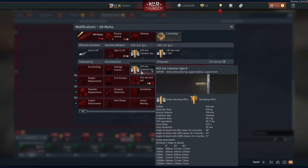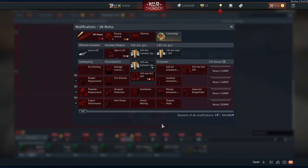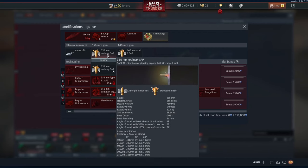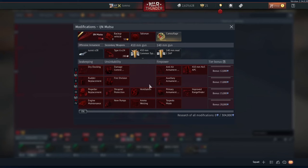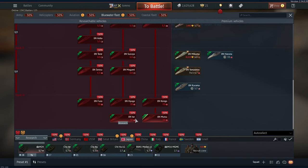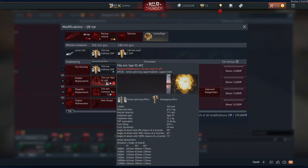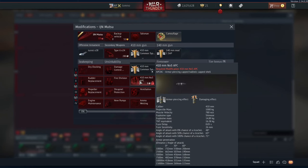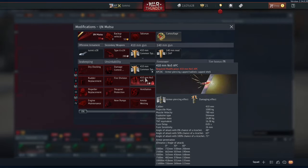Looking at the shells themselves — the common shell doesn't seem to be all that much to write home about. It's got 48.73 kilograms of TNT equivalent filler, compared to the Issei's 68.64 kilograms, so it penetrates a little less and has less explosive filler. However, the APC BC shell has 16.38 kilograms of TNT equivalent, whereas the Issei's only have 11.66 kilograms, so the Mutsu's APC BC rounds penetrate much further and have a larger explosive payload on detonation.